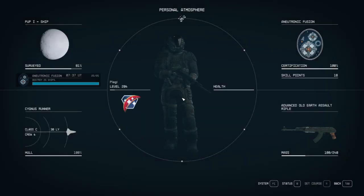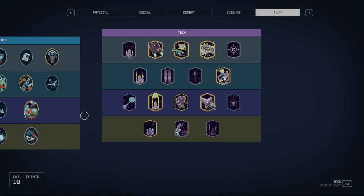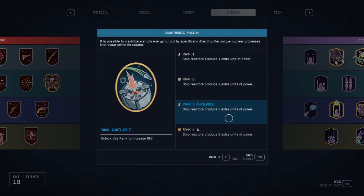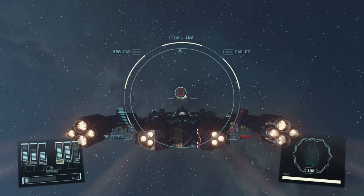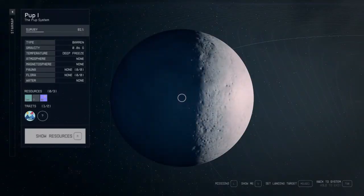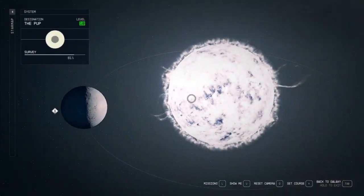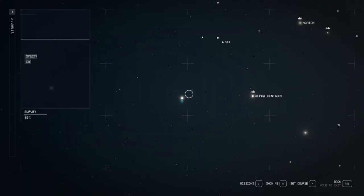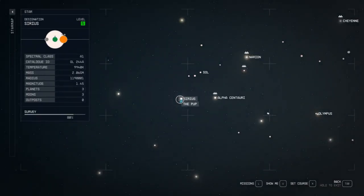We got to destroy 25 ships. The ship reactor produces three extra units of power — that means I have an extra unit of power I can spend on grav jumping. So we went ahead and got rid of them — that takes care of Cirrus and The Pup.